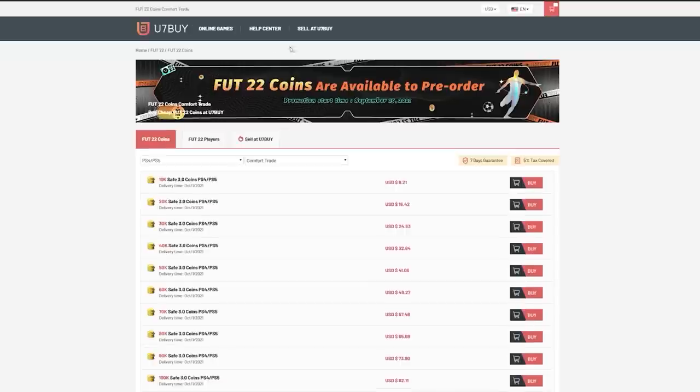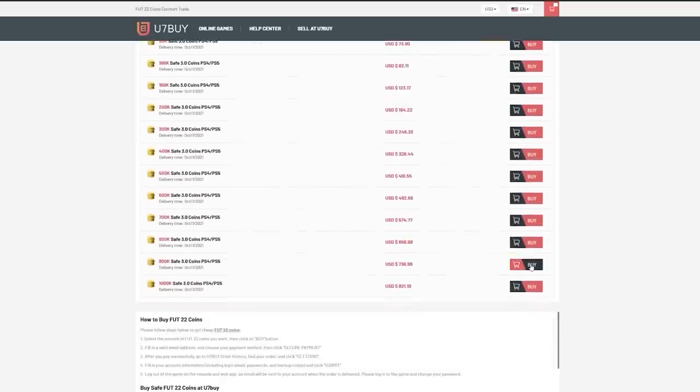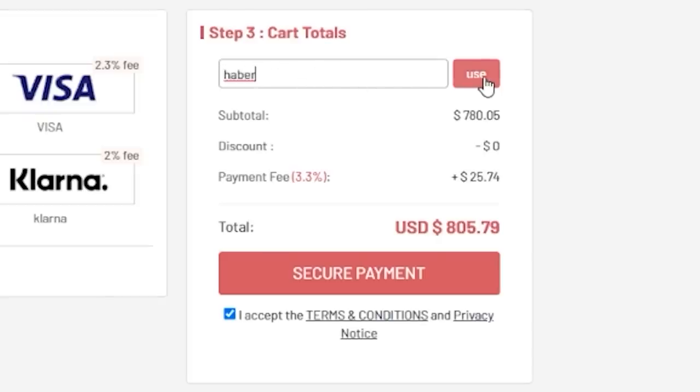For cheap, fast and reliable footcoins, check out u7buy.com — there is a link in the description.